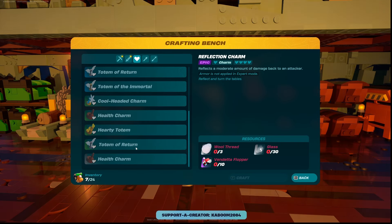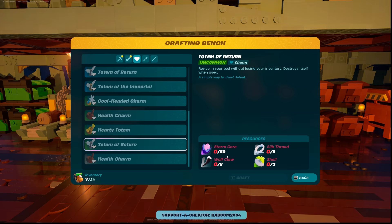This here is the basic Totem of Return. It takes 50 Stormcore, 8 Wolf Claws, 5 Silk Thread, and 3 Shells. Now at the very beginning of the game that may seem like a lot, but later on once you've gotten a shield and a sword, those resources are pretty easy to come by.